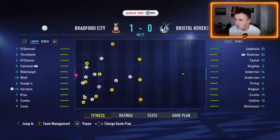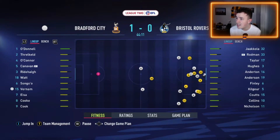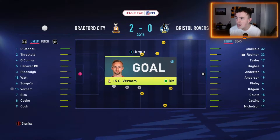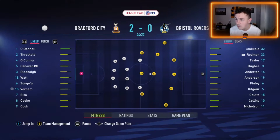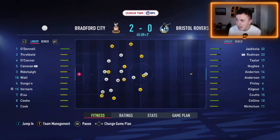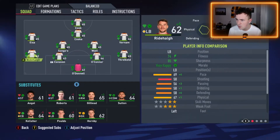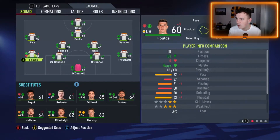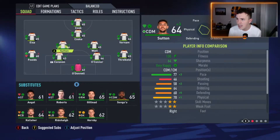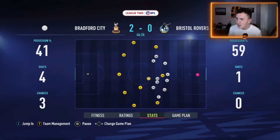Bristol Rovers coming forward straight away, but we deal with it. Andy Cook on the ball, a bit of space for him. He's crossed, he's blocked, but it manages to find its way to Vernon again and he makes it 2-0 just before half-time. Vernon's got a brace. We're in a very good position to pick up the three points, but don't forget in the last episode we went 2-0 up and ended up losing 3-2. The referee blows for half-time - it's been a very dominating first half. Ridehouch is looking a little bit tired so we'll get Matty Folds on for him, Sutton on for Songo, and Lee Angle on for Andy Cook. Three changes at the break - we've got so many games coming up and I don't want to overwork the players.